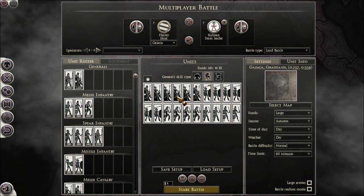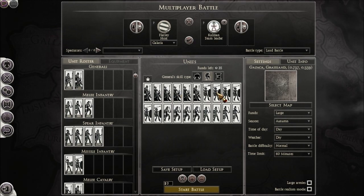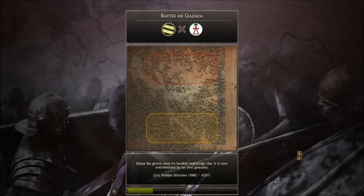So we're going to start this battle. I have two Noble Horse, four Light Horse, six Skirmishers, and the rest are swordsmen of various sorts. But I made sure to bring the Galatian Legionnaires, because they have a very peculiar name.